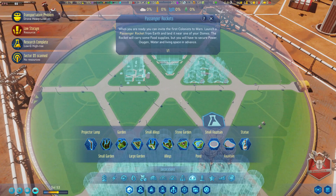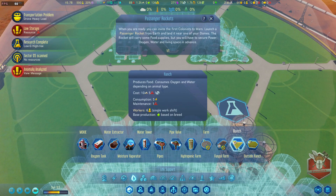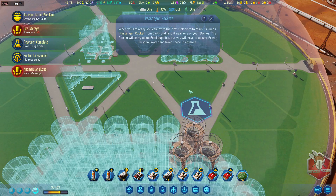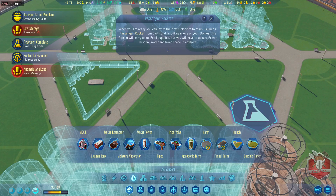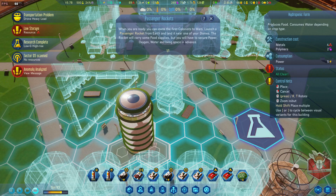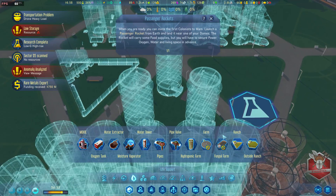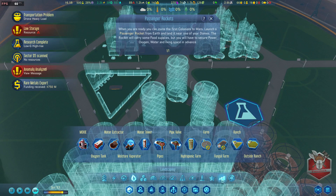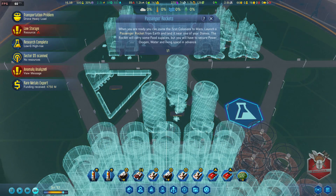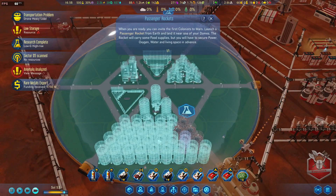We need to produce food. We have the ranch unlocked, so let's get the ranch down in that quadrant and fit three farms down here. We'll place a small garden in the center just to have it look nice. This is going to take huge amounts of resources but that's fine.